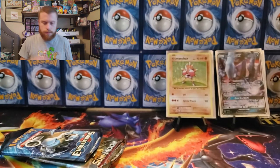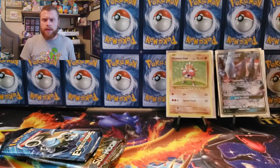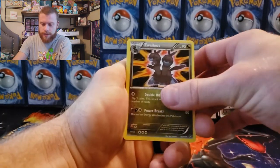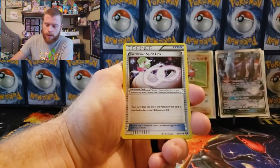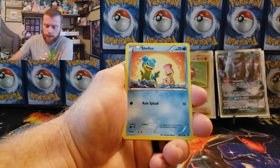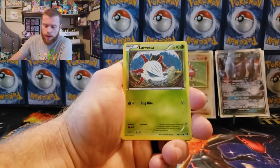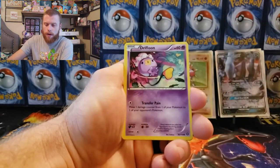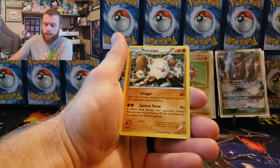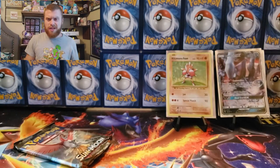Steam Siege code card. Hey guys, if you're back from your snack, I'm just opening up another Steam Siege. We got a Xerneas, Drifblim, Gardevoir Spirit Link — sorry I can't pronounce some of these — Shaymin, Dino, Larvesta, Abomasnow, Drifblim, Brush holographic, Marill, and a Primeape non-holographic. What do you expect from Steam Siege?